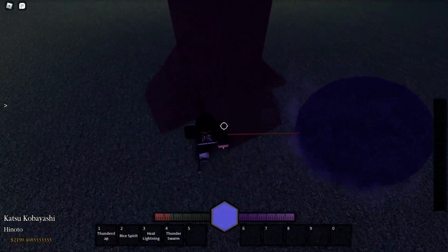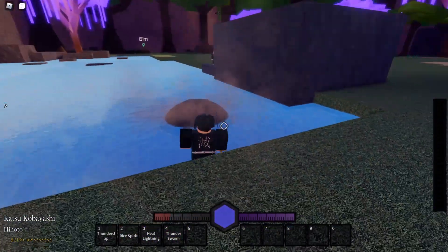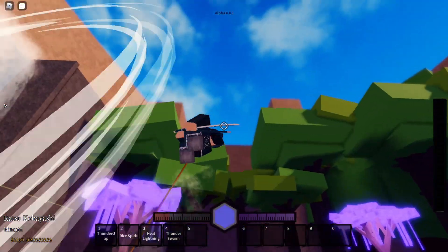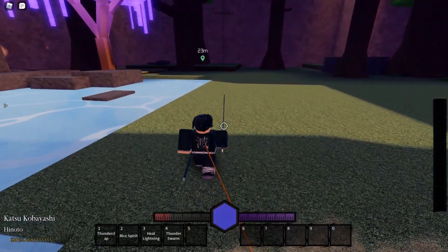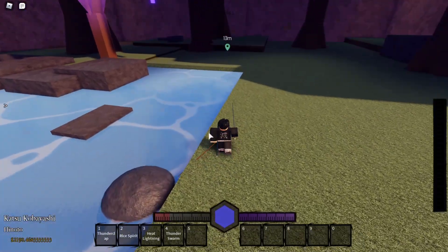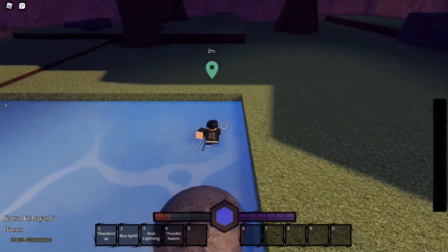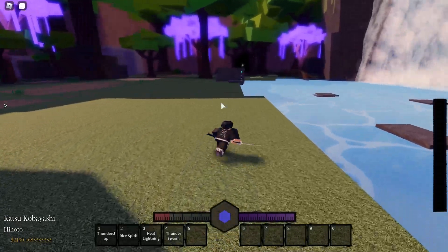I'm gonna do that again. Just go over here, jump — you're gonna fling. When the dash or the leap is about to end, just look up and the boulder should fly further, and you will get farther. That's basically how you do strength training.